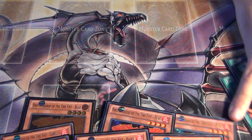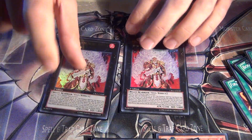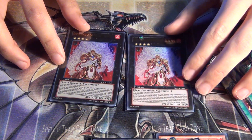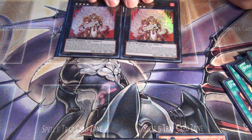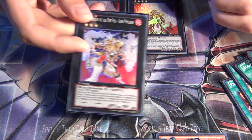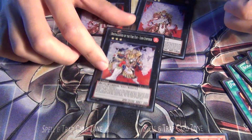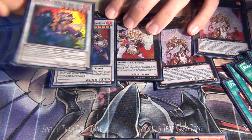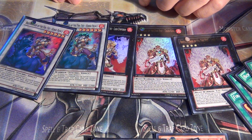That's the main deck. For the extra deck, I'm running double Brotherhood of the Firefist Tiger King. He's the main leader of the deck, so you just basically run him. Then he's got his brother, Lion Emperor — I've just got one of those. And then Horse Prince — I've got two of these, but you can run one or two, it doesn't really matter. So those are the main Firefist extra deck monsters.